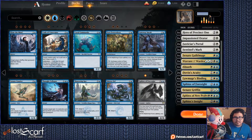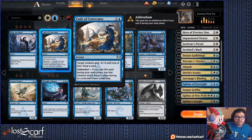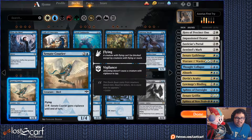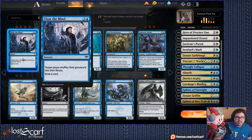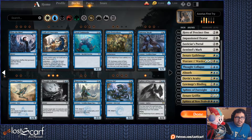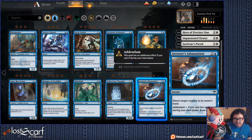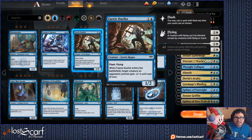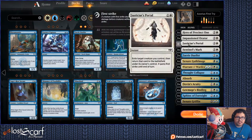Yeah, I need more creatures. Thought Collapse — kind of want to have those as Counterspells. Fairy Duelist — flash, enters the battlefield and gives opponent's creature minus two zero until end of turn, that's not bad, get two of them. Essence Capture — counter target creature spell, put a plus one plus one counter, it's not bad, get that.